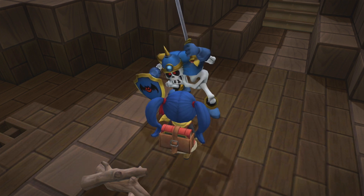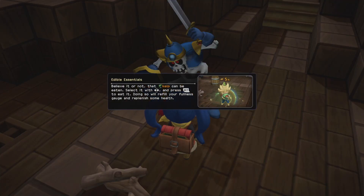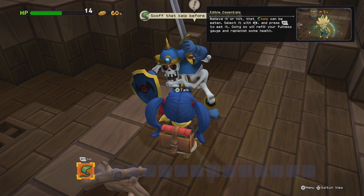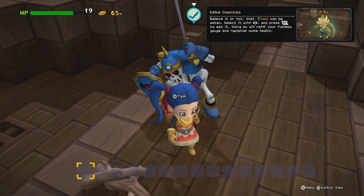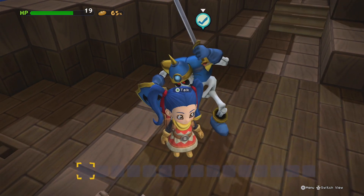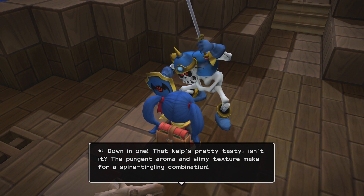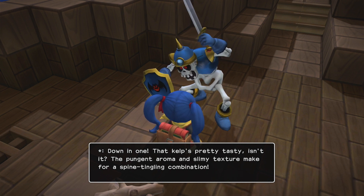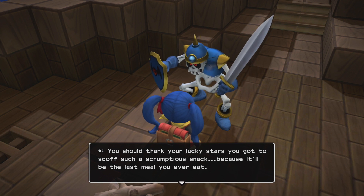Maybe obtain some piece of cake. The thought of food makes your stomach start rumbling. The cake will be eaten — select it and press the right trigger to eat. Do so and refill your fullness. Okay. Now, that cake's pretty tasty, isn't it? The abundant aroma and texture make it a tingling combination. You should think of yourself as lucky — you've got to scoff such a scrumptious snack because it'll be the last meal you eat.